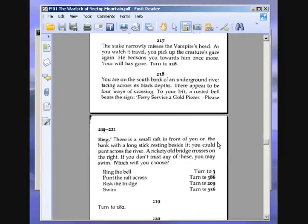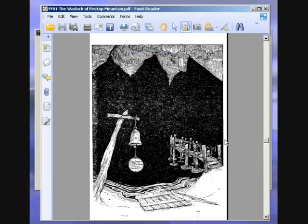You are on the south bank of an underground river, facing across its black depths. There appear to be four ways of crossing. To your left, a rusted bell bears the sign of Ferry Service — two gold pieces — please ring. There is a small raft in front of you on the bank, with a long stick resting beside it. You could punt across the river. A rickety old bridge crosses on the right. If you don't trust any of these, you may swim. There's a picture — yeah, there's the bell, the bridge, and the raft, which looks like a bit of old fence.